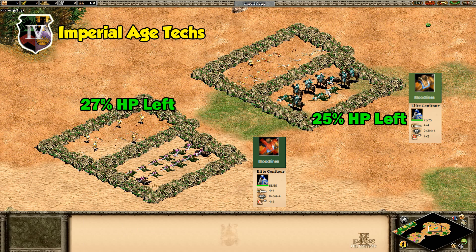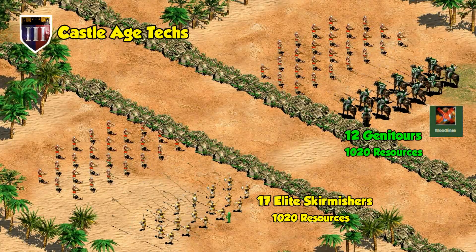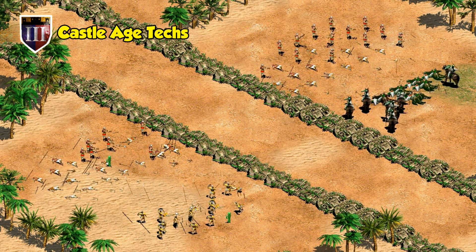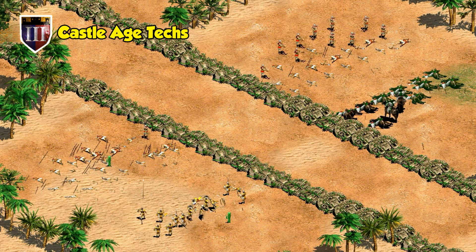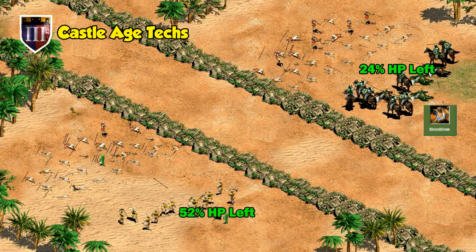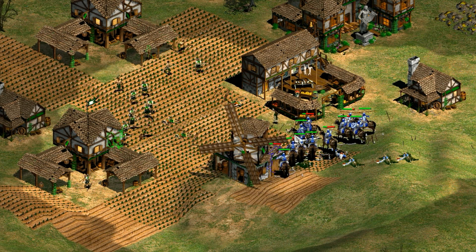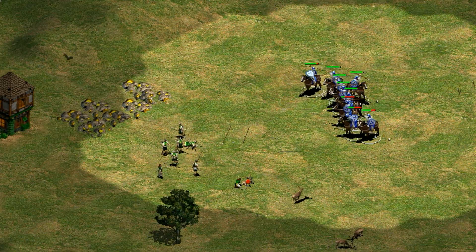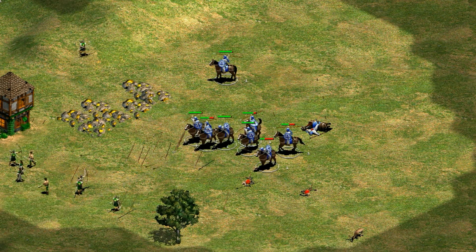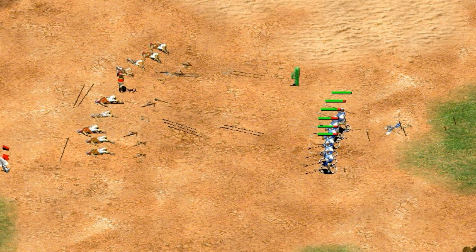In a real game situation though, the main thing both units will be fighting isn't each other — it's largely going to be archers. With equal resources against a larger group of archers in Castle Age, Geniturs without Bloodlines are far outperformed by elite Skirmishers, both in terms of how quickly they can take down the archers and in their cost effectiveness. After Bloodlines the results are a little more comparable, but Skirmishers are still giving you a better exchange. Keep in mind Geniturs also have one less range, which is an advantage for Skirmishers that's hard to simulate. In Castle Age, population limit is not likely to be a concern, and Skirmishers look like the better choice against archers from a resource point of view.